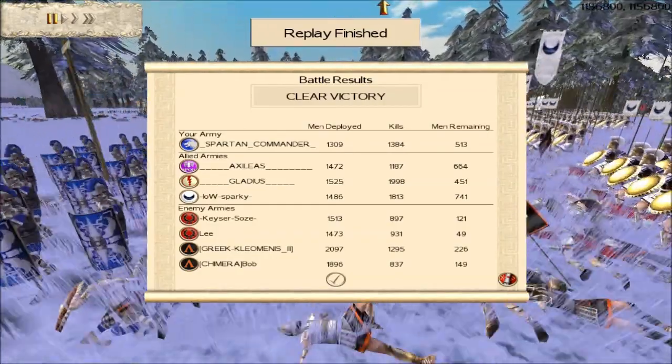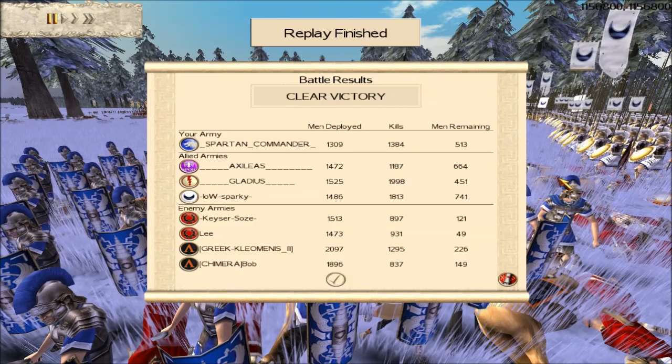Really well played to everybody in this game. It was a clear victory — clearer than I expected. Gladius got nearly 2,000 kills, and Sparky got 1,813 kills, both fighting those big 120-man Macedon units. Axelius did extremely well holding the right flank. Really well done to Kayser, Lee, Cleomenes, and Chimera Bob — great aggressive attacking work. And well done to Axelius, Gladius, and Sparky for great teamwork and nice counter-attacks. This is Spartan Commander — hope you enjoyed the battle, and bye for now.